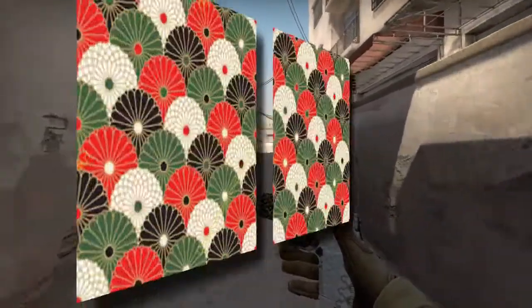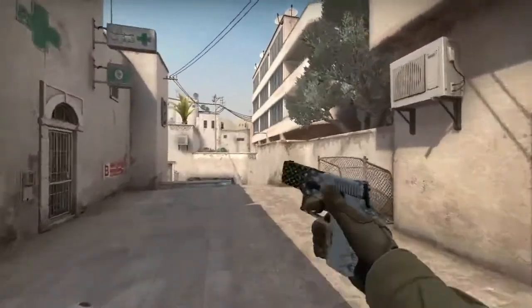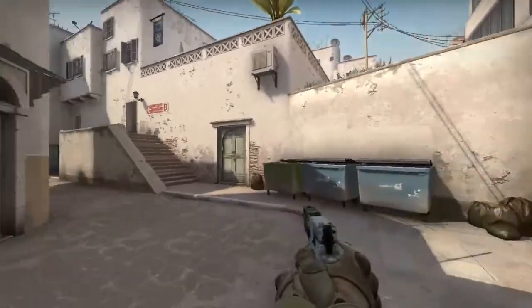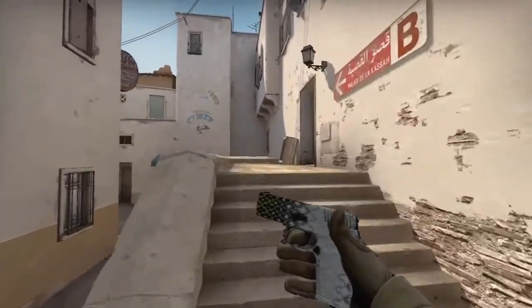Today I am giving you guys a skin from this collection — the Mint Kimono. Mint Kimono is a Japanese traditional wear, and the idea of the skin is taken from it. Today's CSGO giveaway is a pistol P250 with the Mint Kimono skin. The skin exterior is factory new and it has been spray painted with a geometric motif — it looks and shines like this.